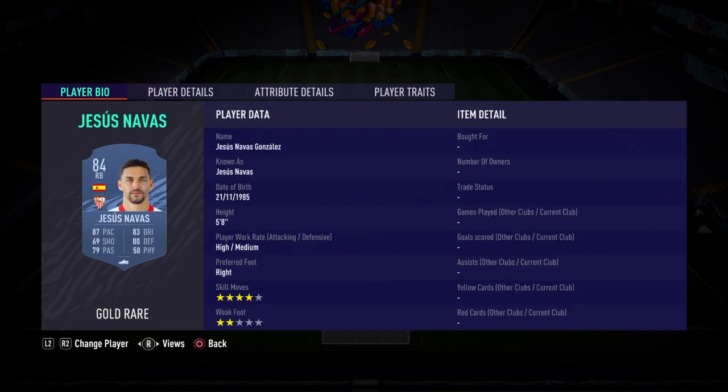We've got Eitor in goal, right back we've got Jesus Navas, two centre-backs we've got our PSG player Juan Bernat and Paulo Torres, left back we've got Nacho Monreal, right CDM we've got Sal, left CDM Fernando, right mid we've got Paulinho, left mid we've got Renato Augusto, and then at CAM we've got Oscar. And to finish off a striker we've got Willian Jose.